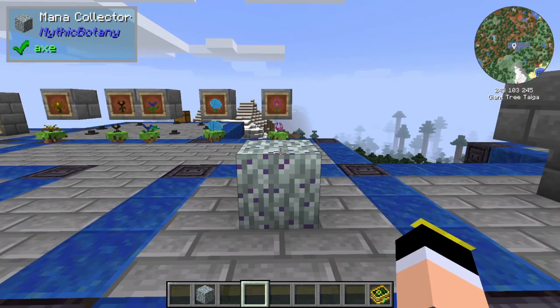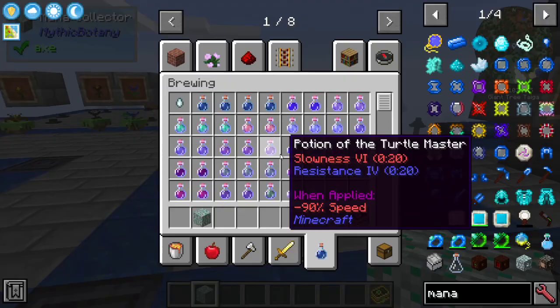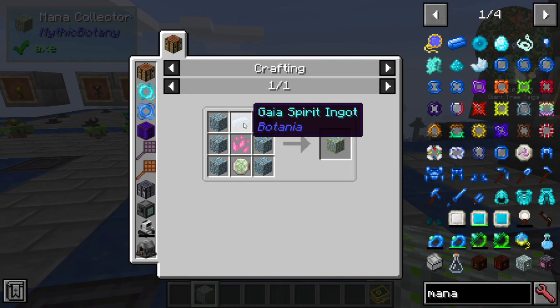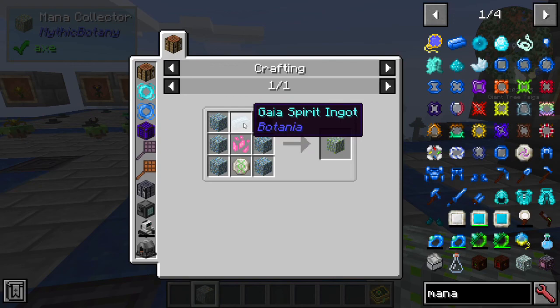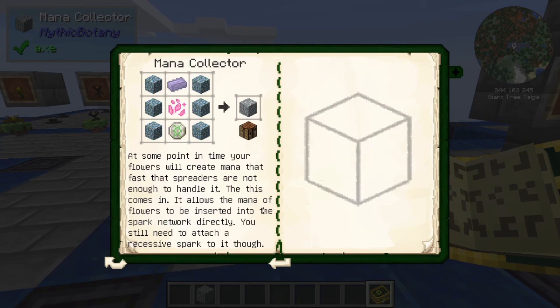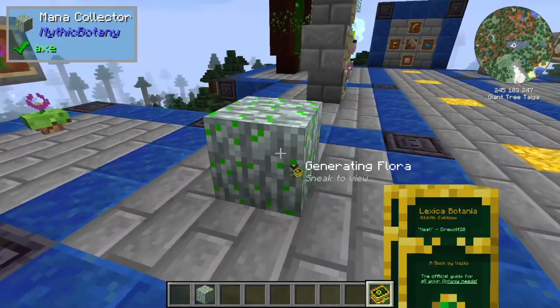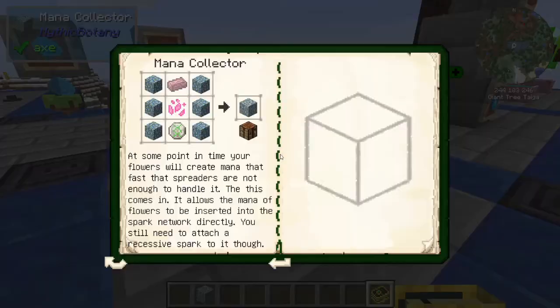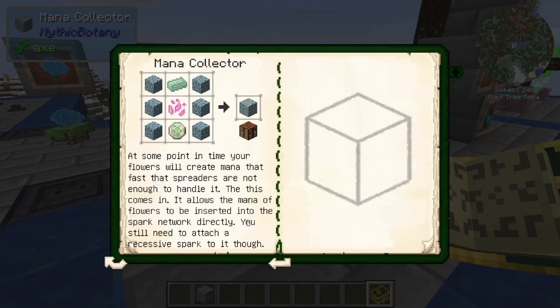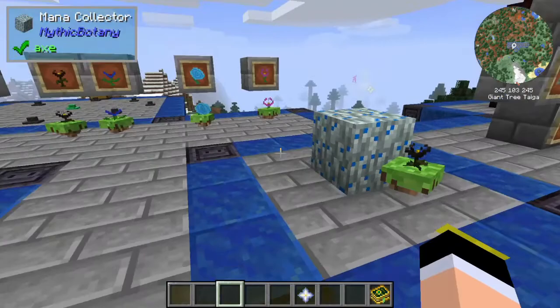A very important block to know is the Mana Collector, which I'll use to demonstrate the flowers. The Mana Collector is crafted with glimmering Dreamwood, a Gaia Spirit Ingot, Pixie Dust, and the Rune of Niflheim. It can hold and transfer mana much more quickly — it allows mana from flowers to be inserted directly into the spark network. You still need to attach a recessive spark augment to it.